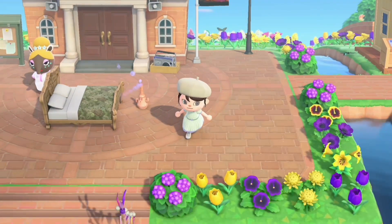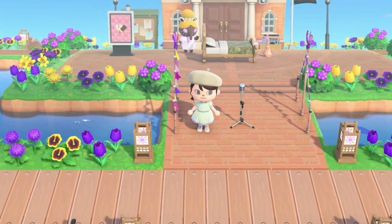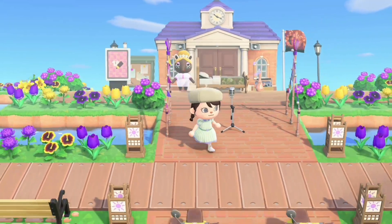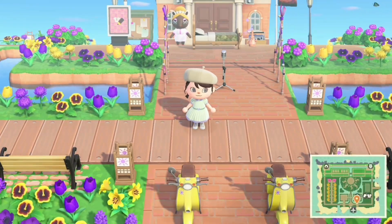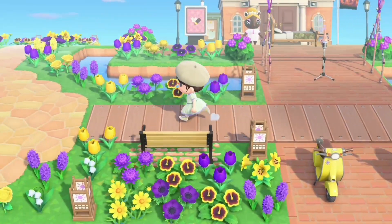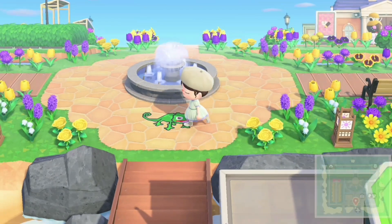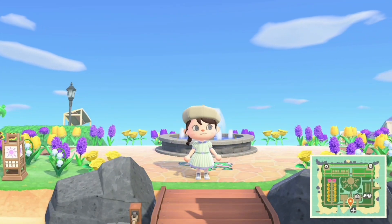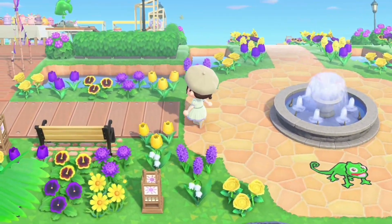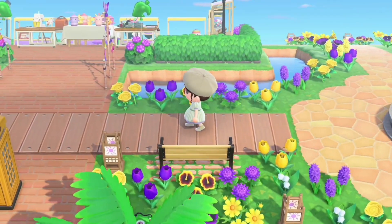First up we will head down to the airport. As always, I like to start at the airport. Just the amount of things I'm seeing already — like the purple and yellow flags that are used, the purple suns on the lantern, and even on the scooters. This is amazing. Oh look, it's Pascal! Cute.